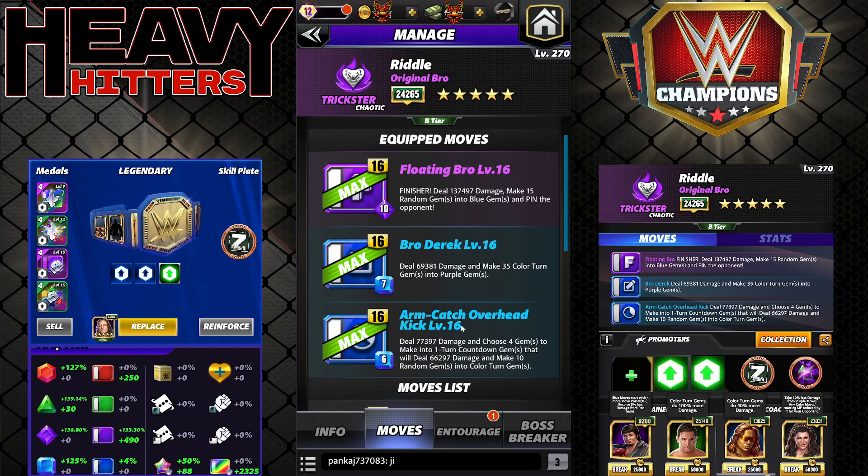The first move set: Floating Bro is a 10 MP purple finisher dealing 137k damage, making 15 random gems into blue. Bro Derrick is 7 MP blue dealing 69k damage and converting 35 color turn gems into purple gems. At six star, Floating Bro upgrades to 214k damage and Bro Derrick goes to 108k.